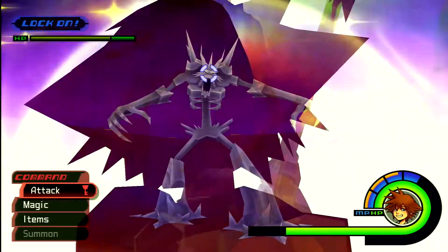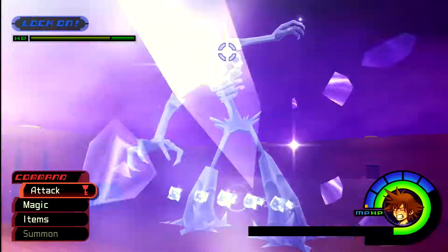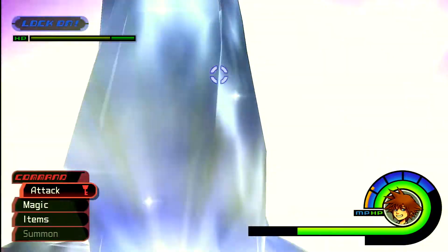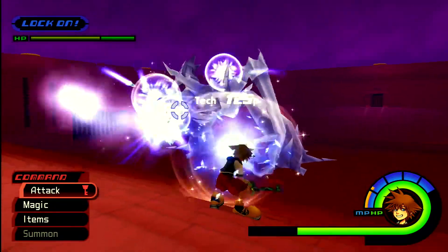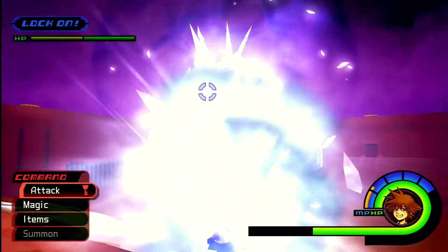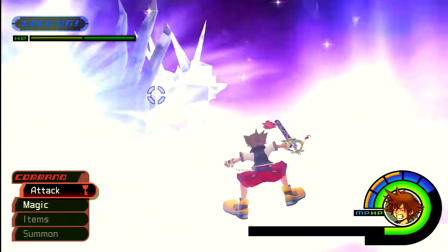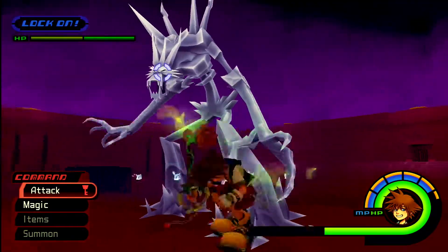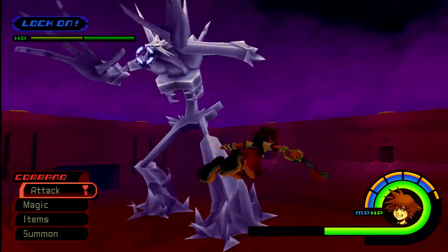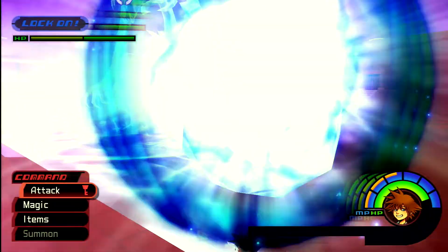For this attack, you have to get into a corner — get into one of the four corners of the stadium and it won't hit you. I learned this a little bit later on. I just kept on trying to evade by gliding out of the way, but you just have to get into a corner. This is what cost me a lot of my health.